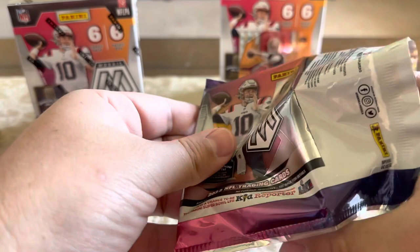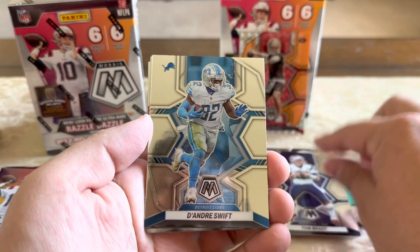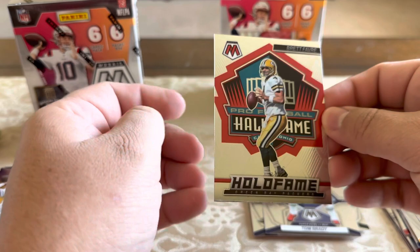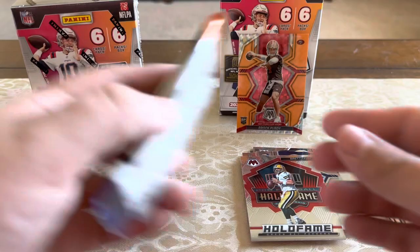Pack three: Barry Sanders, awesome. Tom Brady Super Bowl MVP. DeAndre Swift, Najee Harris, Tua Tagovailoa, and a Hall of Fame Brett — kind of a cool-looking card, not numbered but pretty cool. Even these designs look awesome, I like that.